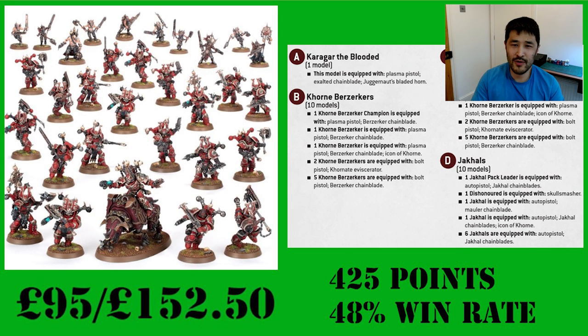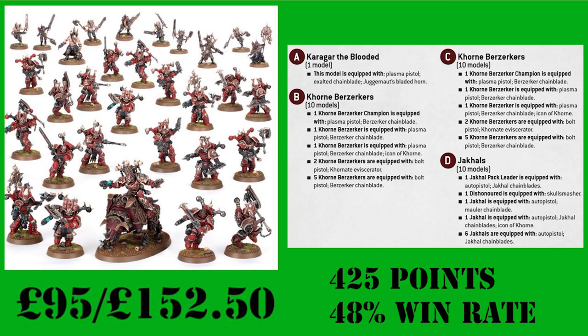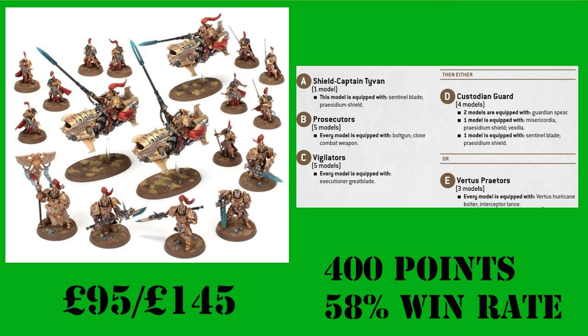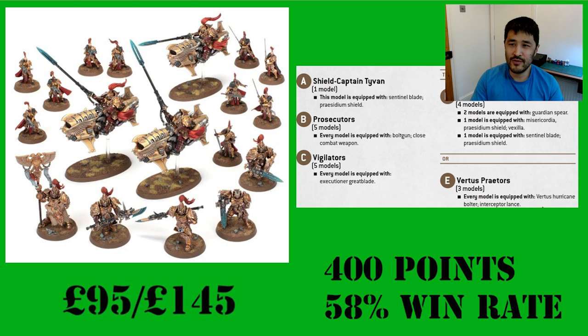The two other armies I'm comparing are the World Eaters and Adeptus Custodes. I've chosen these as the World Eaters are mid-pack from a meta point of view, and Custodes are currently one of the top performing armies. For World Eaters, the value saving is similar, whilst the list being used employs all units and is sitting at a collective point value of 425 points, with an average win rate of 48%. The Custodes have a similar cash saving value, whilst interestingly you don't employ all the provided units — either choosing the Jet Bikes or the four Custodian Guard models. At 400 points on the nose, Custodes are currently enjoying a very powerful 58% win rate.